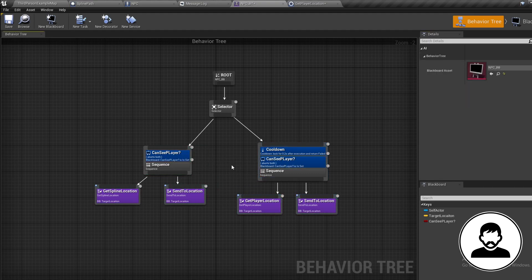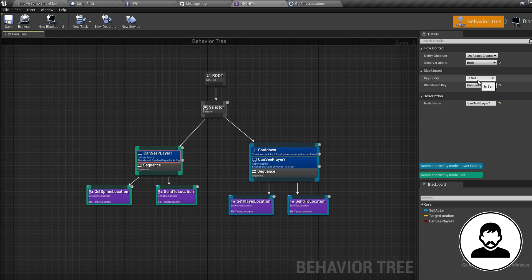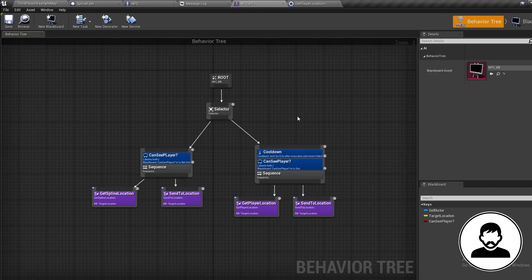Connect everything up so we have our patrol sequence on the left and chase player on the right. We can flick between these tasks depending on our can see player variable. For the patrolling sequence, in the details set this to 'is not set' — i.e. false. For the chasing player sequence, set can see player to 'is set' — i.e. true. Now we just need a way to update our can see player variable, and we want to do this when the NPC can actually see the player. Let's jump into our third person blueprint.